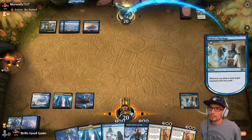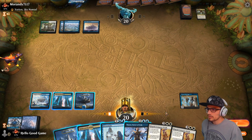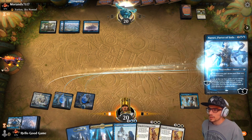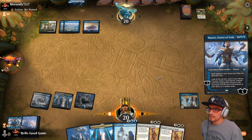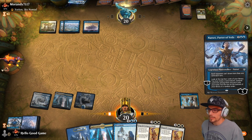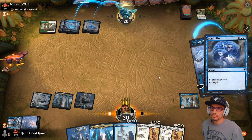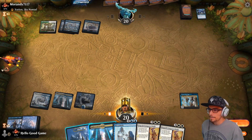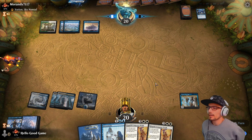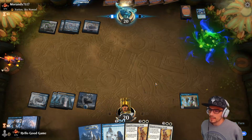We just pulled a second copy — loving that. Let's see what the mills are: Castle Vantress. Let's just throw our Narset into a counter — he's not going to let me play forever if he has counterspells, he's going to use them. Hopefully he drops something we can respond to. We have two ECDs, so if he drops something we can take it. We'll take this Tymaret.